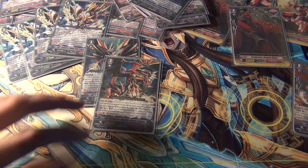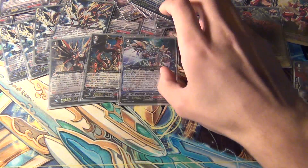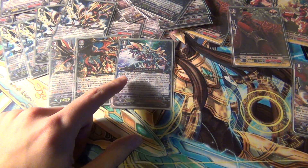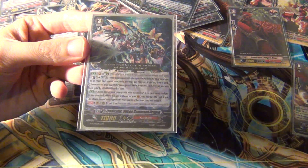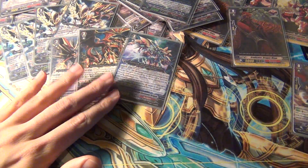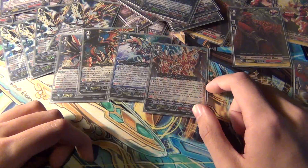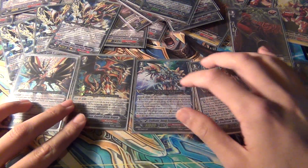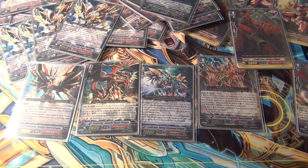I put in Eradicator Gauntlet Buster, which I pulled in BT10. I also pulled back in BT11 Eradicator Sweep Command Dragon — this is actually my favorite Eradicator out of all of them, just because he's the most unique looking: he's not just your typical red and yellow color scheme, he's got different colors from the rest of them. And then last but not least, I'm running Eradicator Dragonic Descendant, the one I pulled back in BT10. So I'm running all the different all-star Eradicators, plus the Reverse guy at four — that's my eight grade threes for this deck.